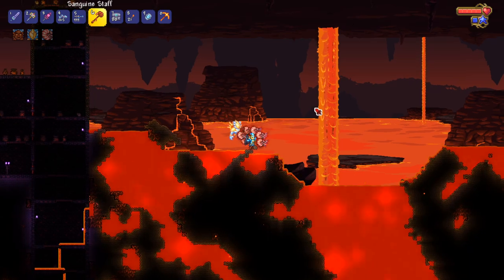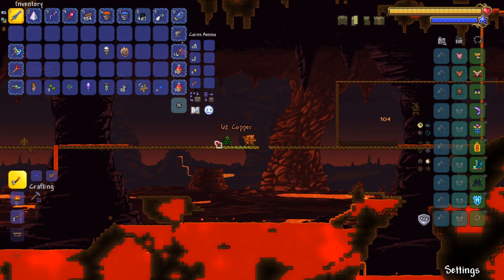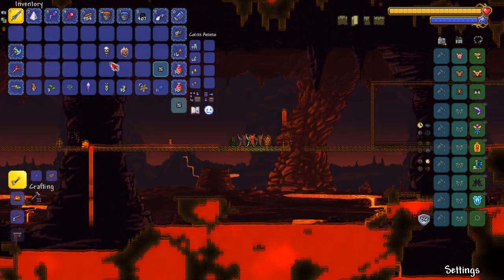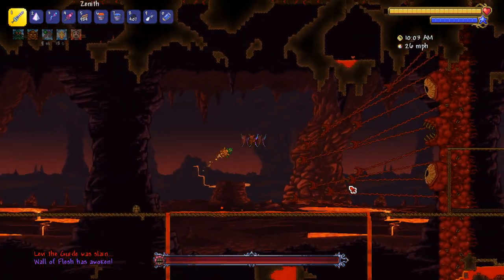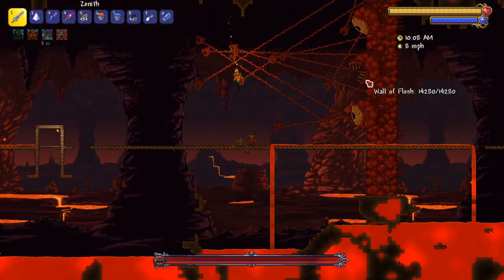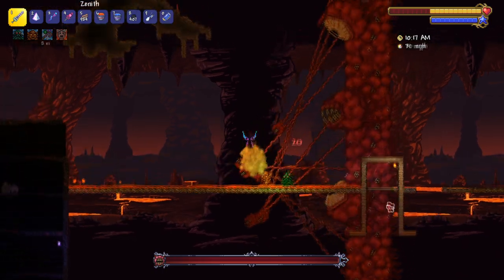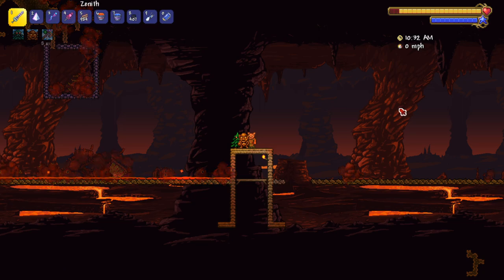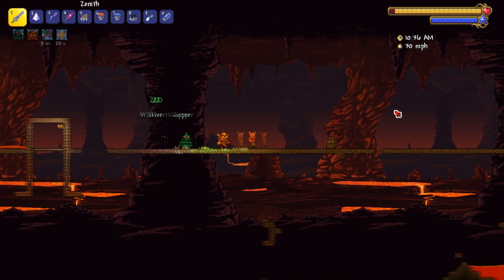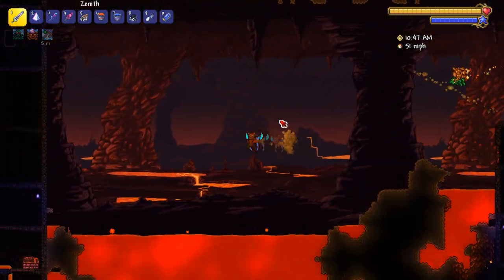Let's finish off by summoning the Wall of Flesh in its grotesque reskinned form. After setting up a proper world with a guide — journey mode doesn't have a real creative mode so it was a pain — boom, look at the grotesque Wall of Flesh. It's disgusting but beautiful. Look at the little mouse detail too, that's a nice touch. That was all the texture packs I wanted to check out — I hope you enjoyed this video, and you'll definitely see me using texture packs in future 1.4 videos. Thanks for watching, see you next time.